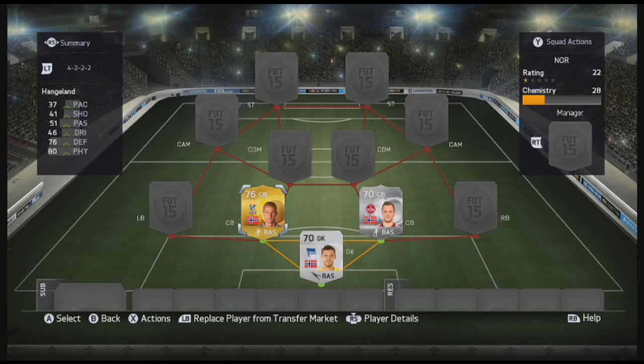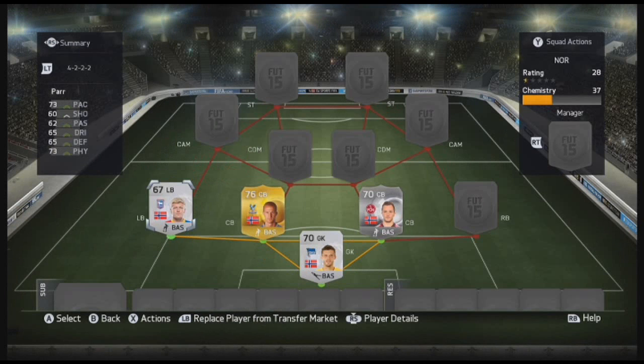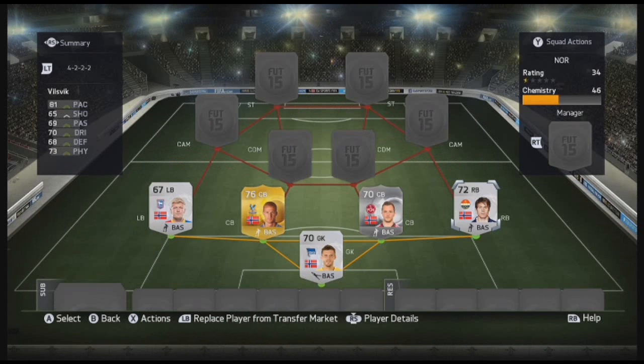Left back is Jonathan Parr — he plays for Ipswich, 73 pace, 65 dribbling, 65 defending, 73 physical. 150 coins. He used to play for Crystal Palace — I've used him previously in an old series way back in FIFA 12, Road to Olympic Glory, and he was a standout player back in the day. 67 overall is a bit tasty. At right back we have Vilsvik, 72 overall, 81 pace, 68 defending, 73 physical, 65 shooting, 69 passing. There are a couple of other right back options but Vilsvik fits the bill.